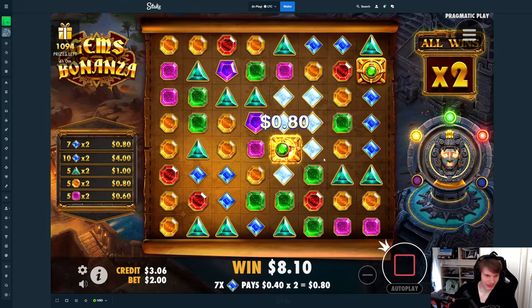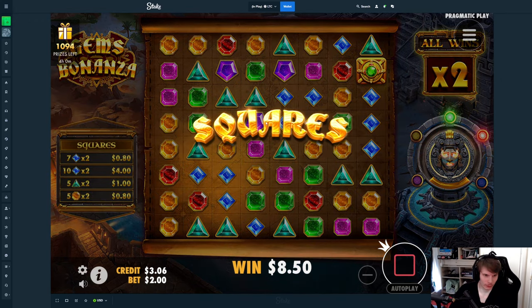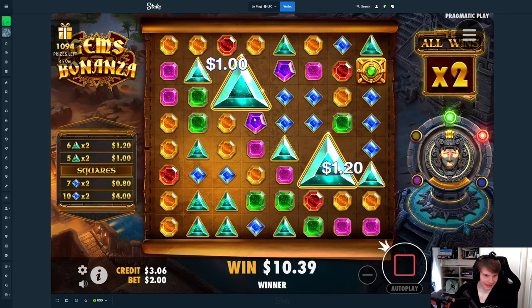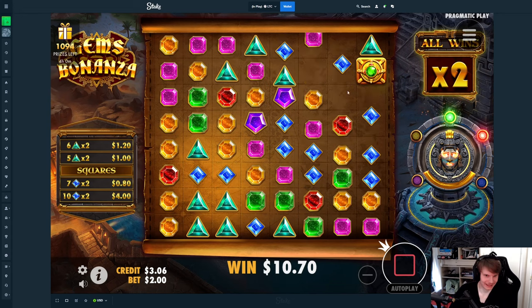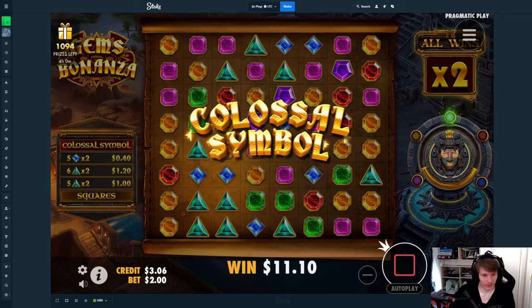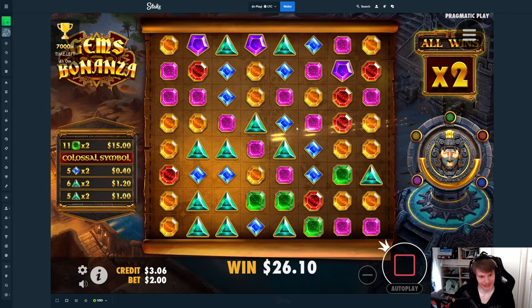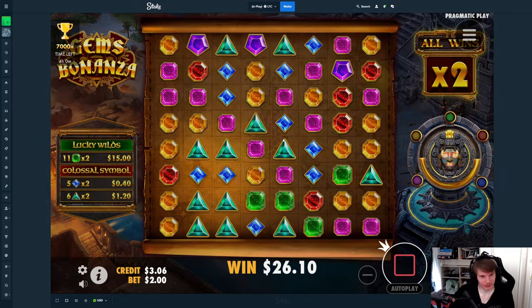Yeah, that wasn't really good or terrible, but not great for sure. Good squares — does that connect? We need a really really good colossal now. No. Then we have $26.